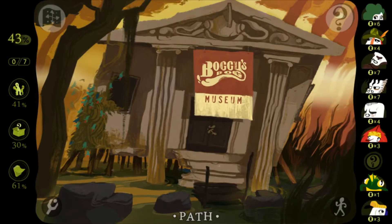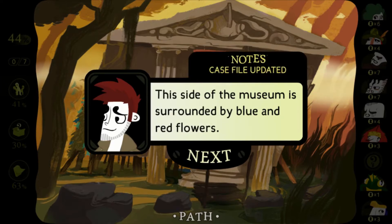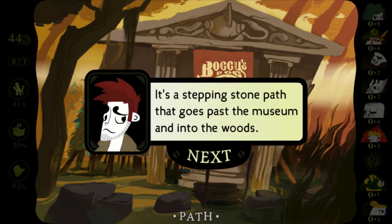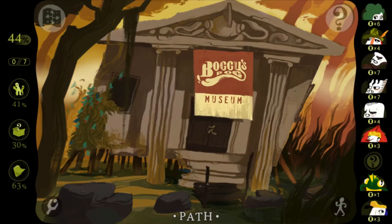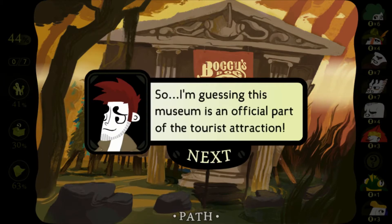In the Boggy's Bog Museum. This is intriguing — time to go click on a bunch of stuff. Yeah, I recognize those because that was in front of the protest dude. It's a stepping stone path that goes past the museum and into the woods. So glad I'm wearing my best shoes today — oh, those are ruined. That's the logo for Boggy's Bog.